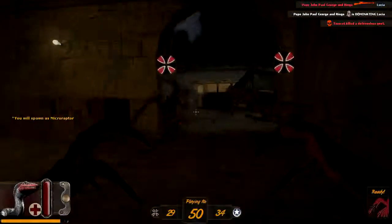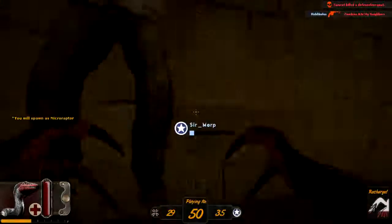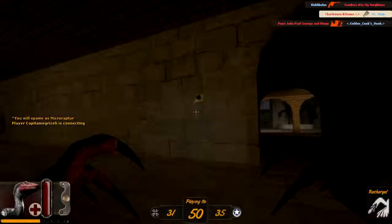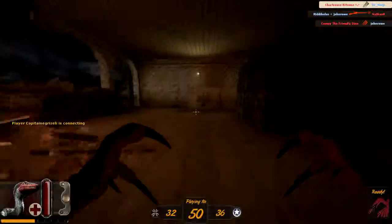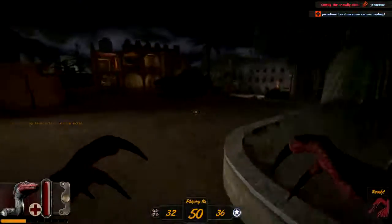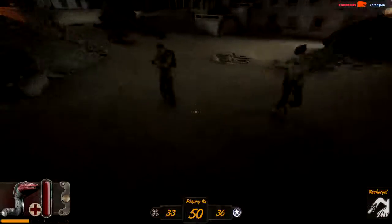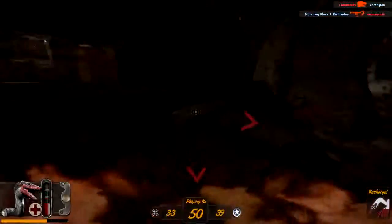Here we are, jumping in as a Microraptor. Right-click spits acid, left-click is the main attack, and there's a recharge in the bottom left corner. We're going to fly around and see if we can find anyone. This round's about halfway through. Got one with acid — frames are over, get out of here!